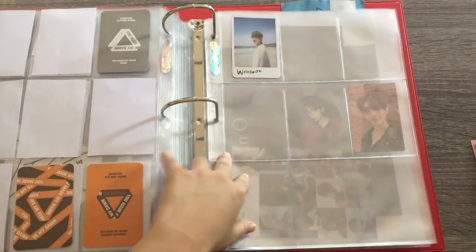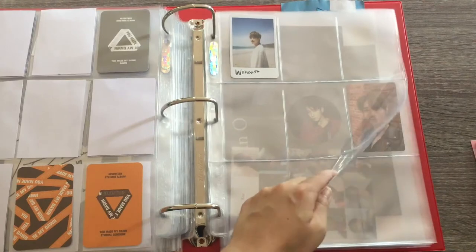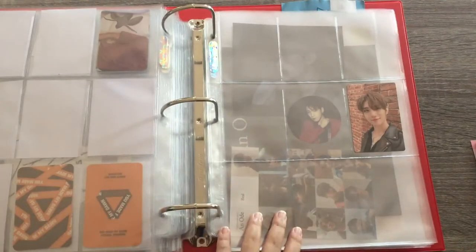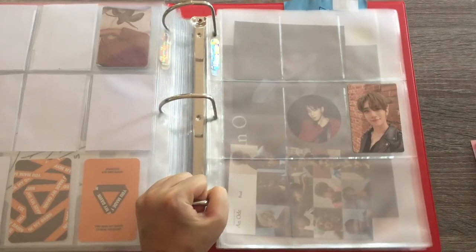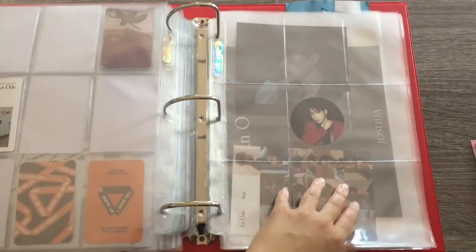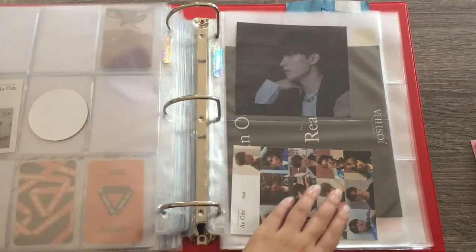This is actually my dumping page for Wonwoo — I am really bad at collecting him because I pull him very rarely, but I need to work on that soon. And then this section is reserved for An Ode. I bought the real version first, and I recently bought the other four versions which should be coming sometime in July — they'll arrive before my Hengare albums. I'm hoping to pull a lot of Joshua, DK, or Wonwoo because those are my top three biases.